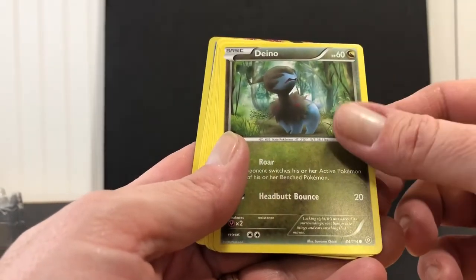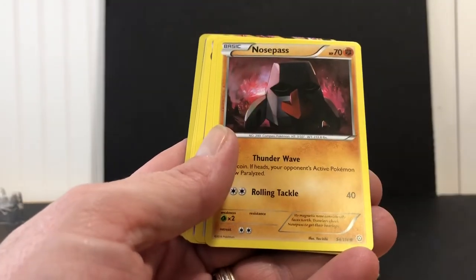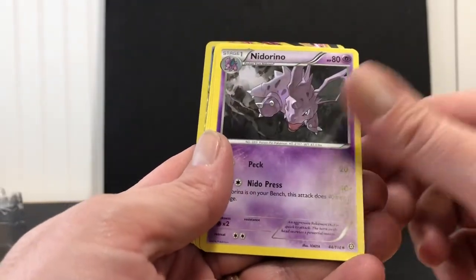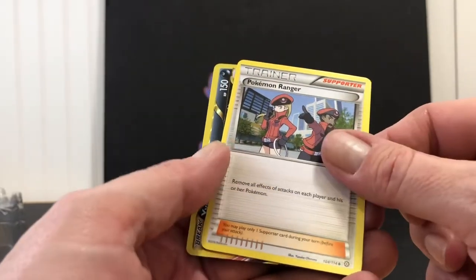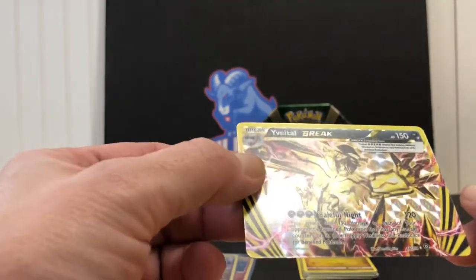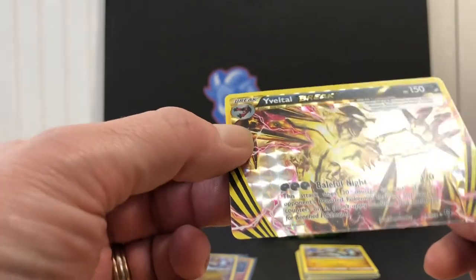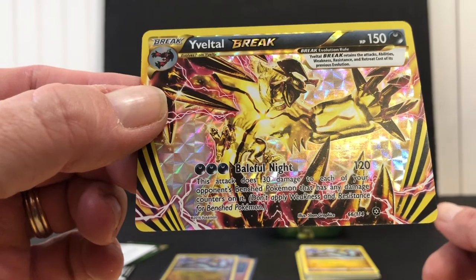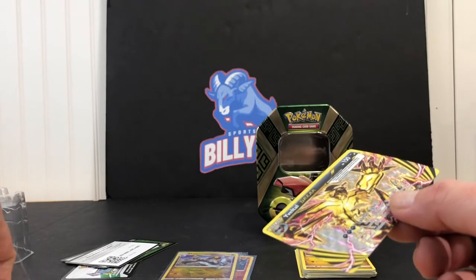Hoppip, Dino, Litleo, Nosepass, Talonflame, Nidorino, Ambipom, Pokémon Rangers, and this one here is a Yveltal BRK — an Yveltal BRK, HP 150. I don't know if that's... hopefully that's super special — who knows?